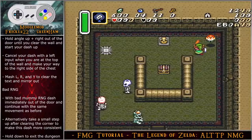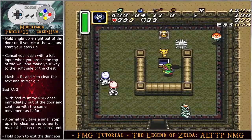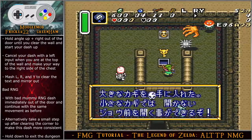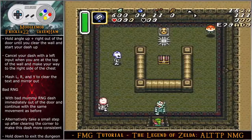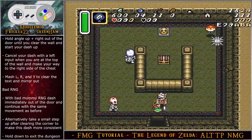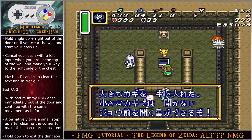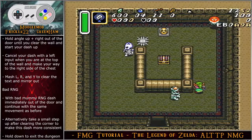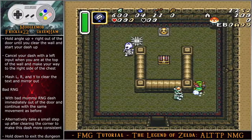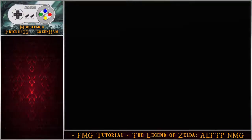Hold angle up-right out of the door until you clear the wall, start your dash up, cancel with a left input at the top of the wall, and make your way to the right side of the chest. Mash L, R, and Y to clear the text and mirror out of the room. With bad RNG, the mummy can be right in front of the doorway — dash immediately out of the door and continue with the same movement. If you want to play it safe, once you clear the right side of the wall take a quick step up before starting your dash to ensure you don't get hit when the mummy walks right. Hold down to exit the dungeon.